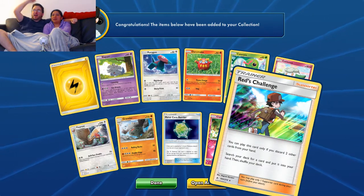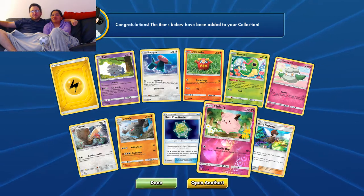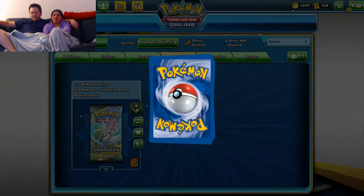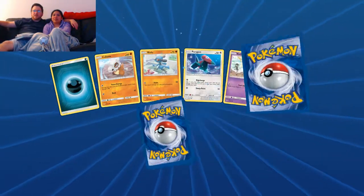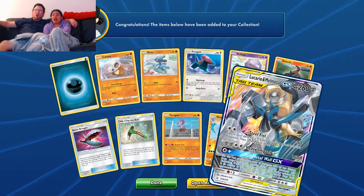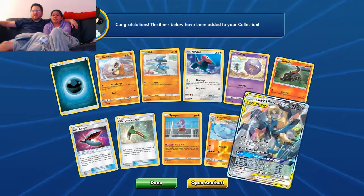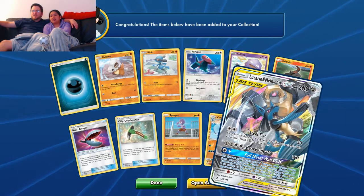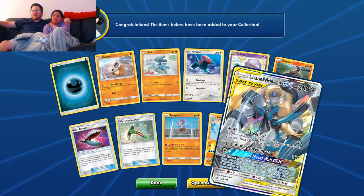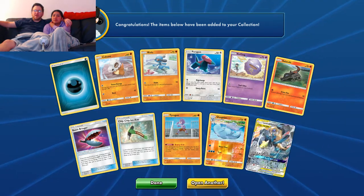A holo Red's Challenge — that is the full art trainer I want! Oh my god, that would be amazing. It's basically like Computer Search — you just search for any card by discarding a card. Let's talk about different types' advantages and the support they tend to get. Another Reshiram and Charizard — is that the alternate art? No, this is the regular art. The alternate art has more texturing; alternates tend to look like colored pencil, and this kind of does too. It's card 120 out of 214, so I think this is the regular art.